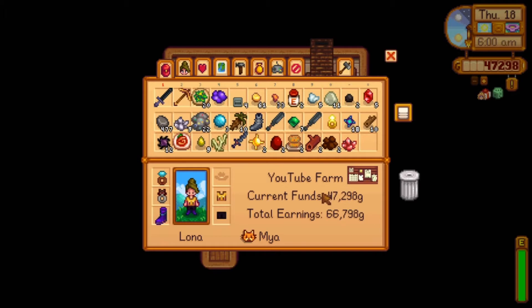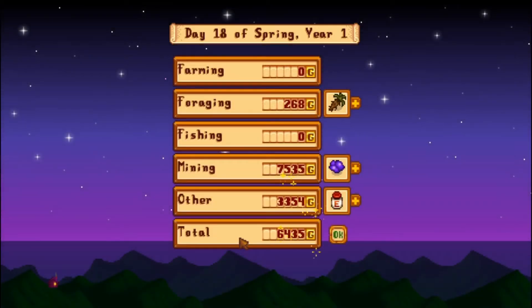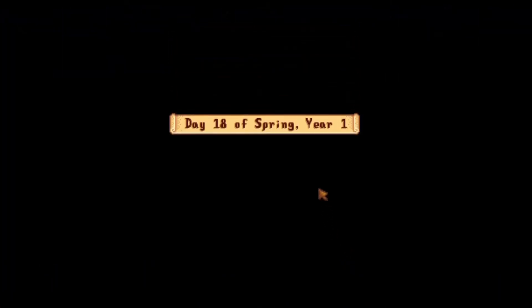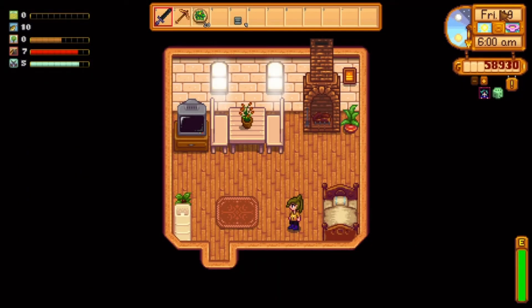In both of these runs, I got down to the lower 50th levels. An extra tip: stay in Skull Cavern until 2 am and pass out. All you will lose is 1,000 gold max — you are not going to lose any items. The extra time you spend mining is totally worth it.